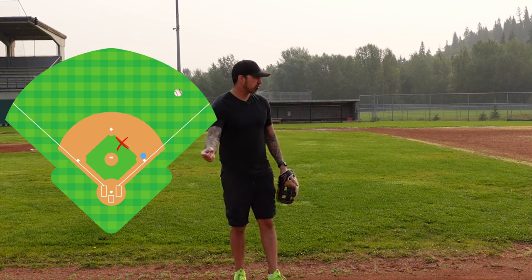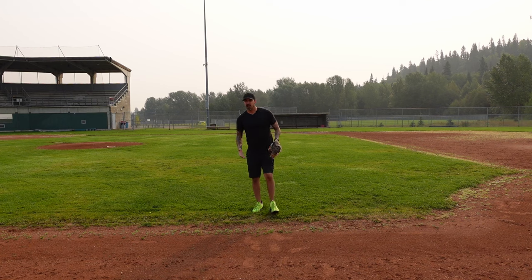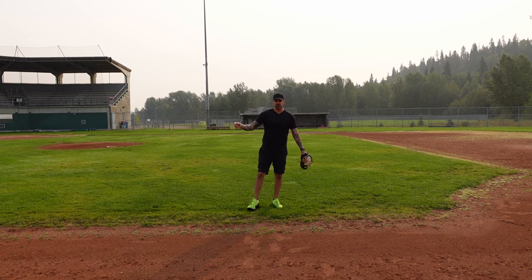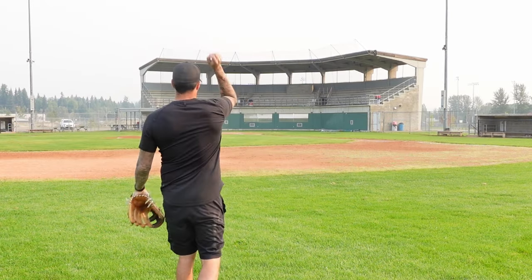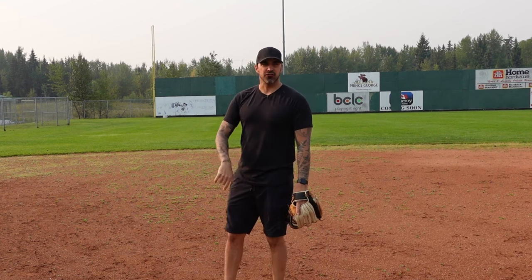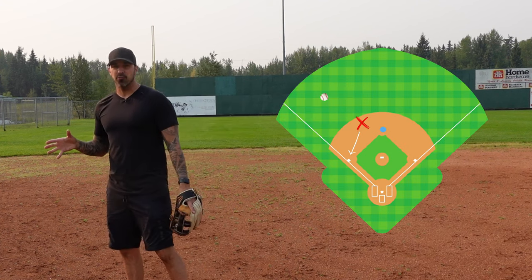If there's a runner on first base and a base hit to right field, we're going to assume that runner is going right for third. So now we're the cutoff man between the right fielder and third base — standing right around the edge of the grass in between the right fielder and third base. The second baseman goes to cover second base, but basically we just read the play and get into that position. If there's a runner on first and a double to the gap, we know that runner has third for sure and is probably going home, so we get out there — knowing our arm and our fielder's arm — and get into position to make a strong throw from there to home. If there's a runner on second and a single to left field, that runner is most likely going for home. The third baseman is going to be the cutoff man, and we go cover third base in case there's a play there.